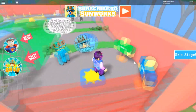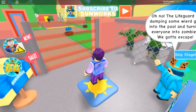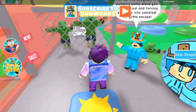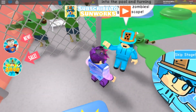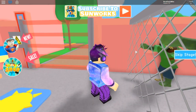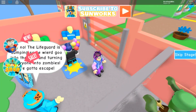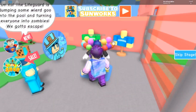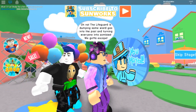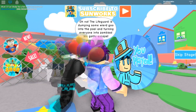Let me just zoom out, even though I can't really zoom out that much because that's just what the game is. But as you can see, there's the pool there with the zombie infection in it and there's zombies coming out of the pool. There's zombies at this fence and there's an electric security door so I can't go through there, so we have to go by here. Oh no, the lifeguard is dumping some weird goo into the pool and turning everyone into zombies. We've got to escape.